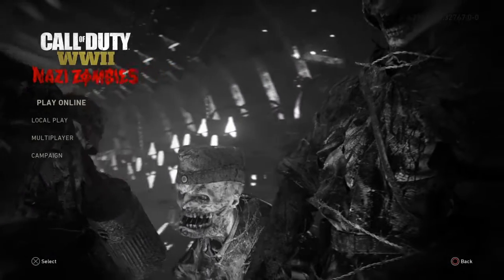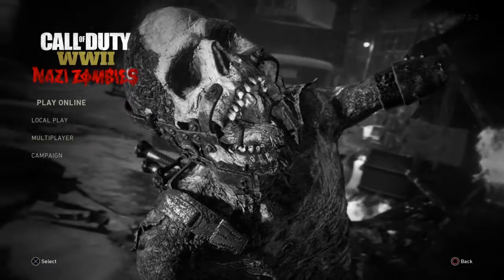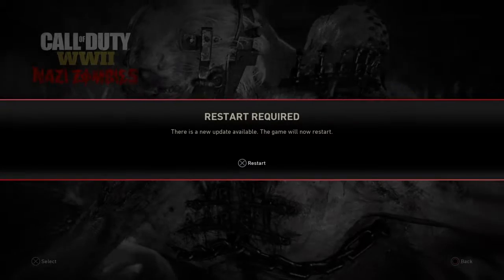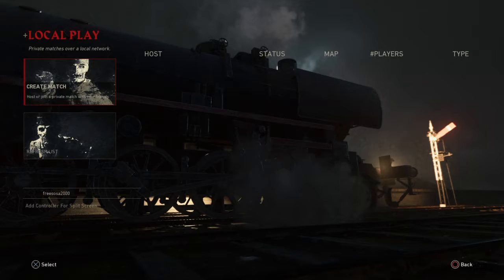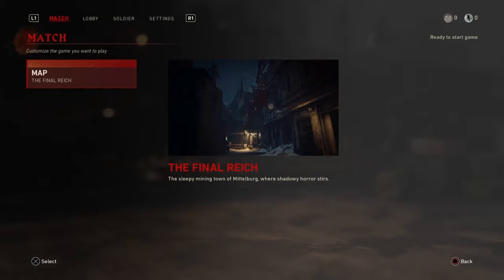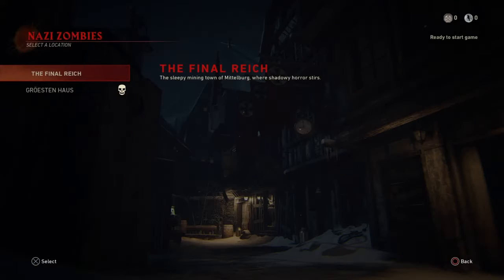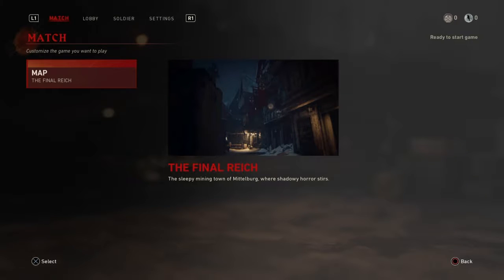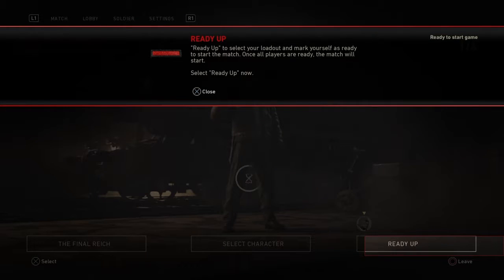Look at these zombies! Oh my god. Final Reach — this is where you're in a house, you've got to stay in a house. What we're gonna do is plan the Reach first. Ready up to select your loadout, mark yourself as ready and start the match once all players are ready. The match will start — they're ready up now.